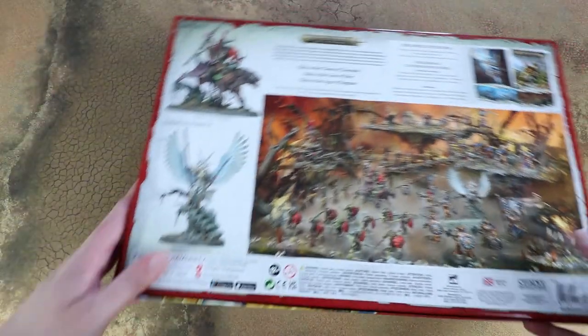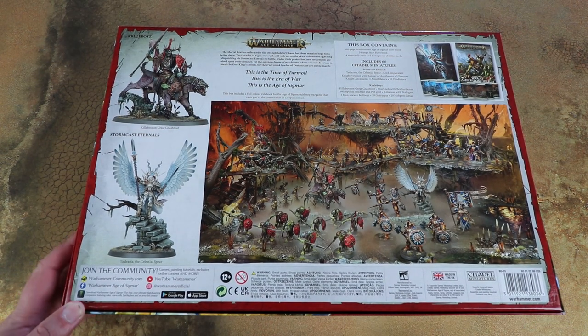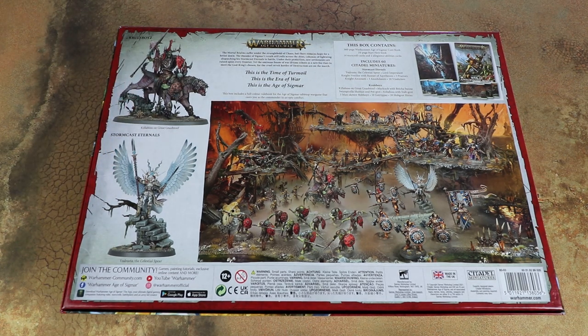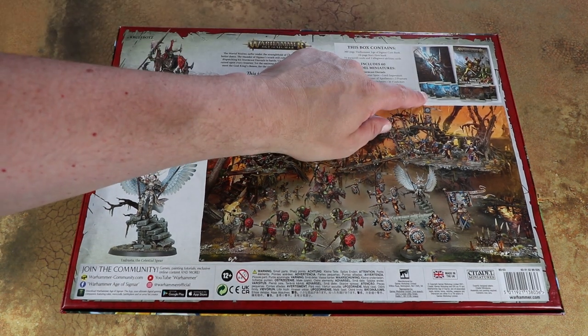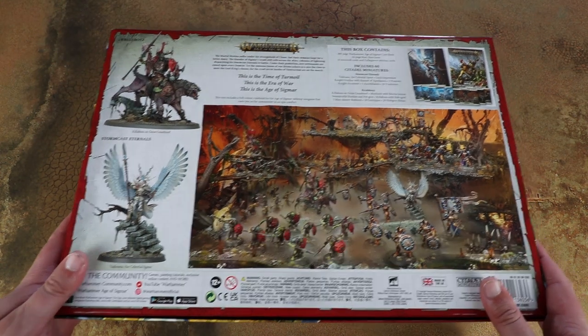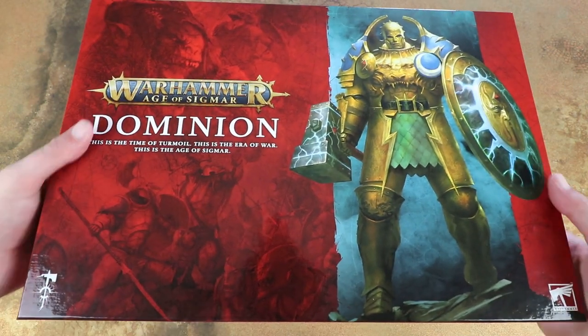Before we crack it open let's have a quick look at the back and see what we get in here. As you can see, it's absolutely chocker full of models. We've got the Stormcast Eternals and a new faction, the Cruel Boys, who are a new tribe of Uruks introduced to the game, along with a full hardback rulebook. We've got some War Scroll cards and some Allegiance Abilities cards, which are nice. There's also a quick start guide. I haven't dived into this yet myself because I wanted to do it live with you guys.